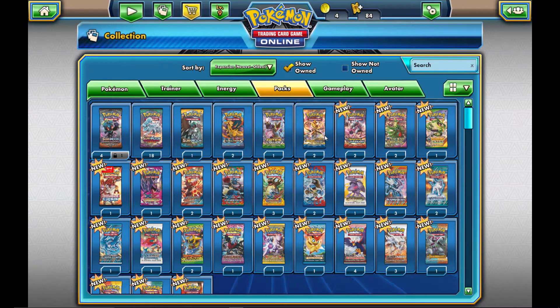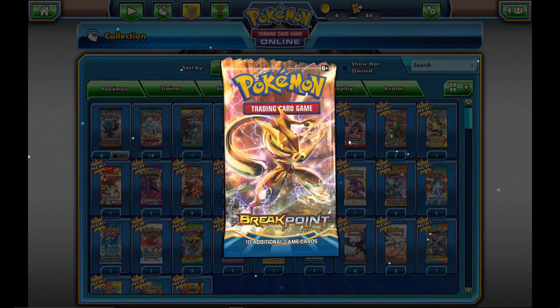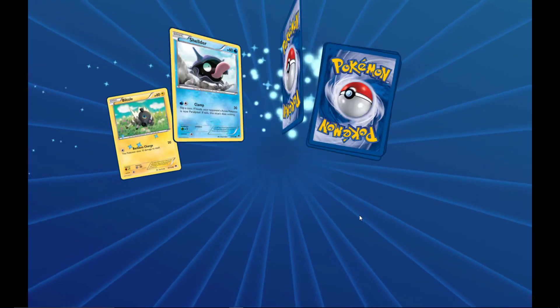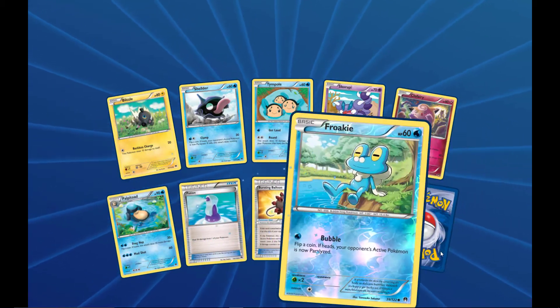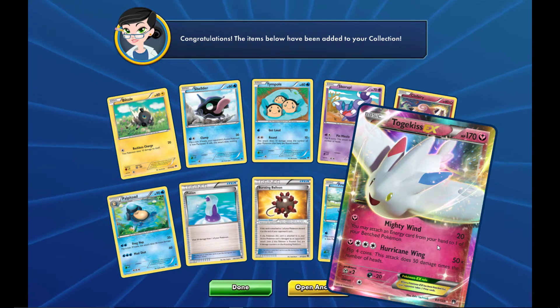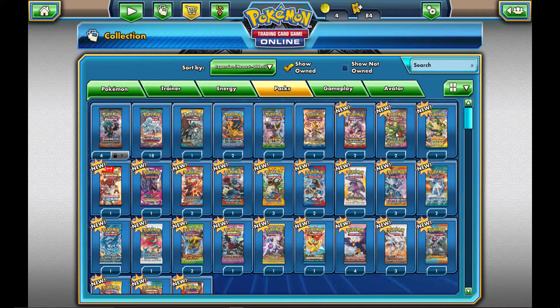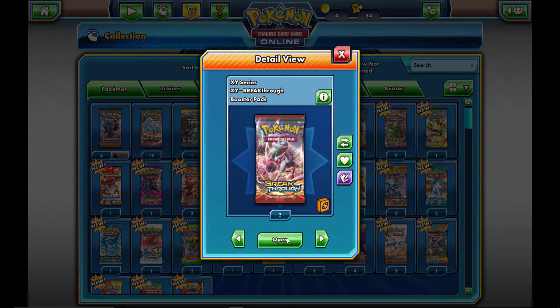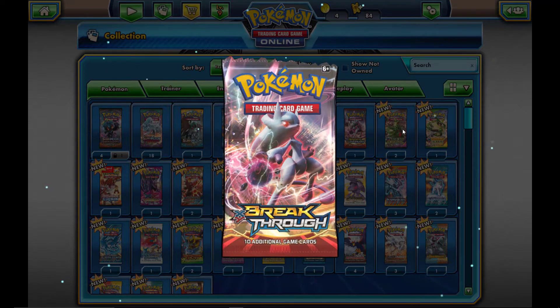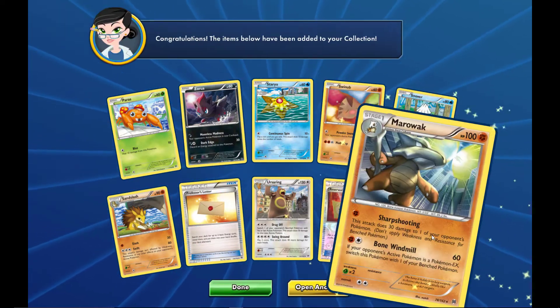Not much in that Generations pack. Moving on to BREAKpoint — a Greninja BREAK out of this would be nice. Then we're moving on to BREAKthrough; these sets are going in order, newest to oldest. We get a Togekiss EX with Bursting Balloon. That was BREAKpoint. Now BREAKthrough — can we get a Mewtwo EX? No, we get a Marowak.